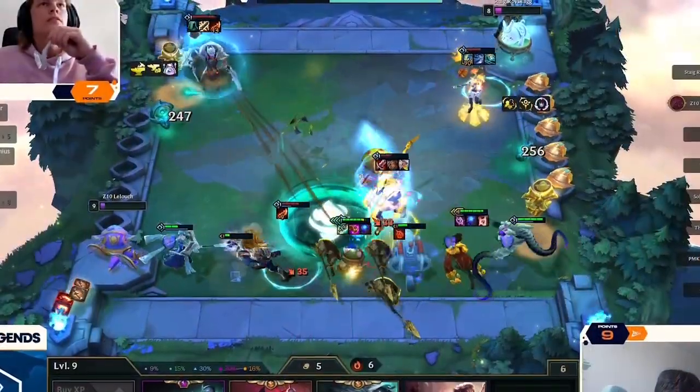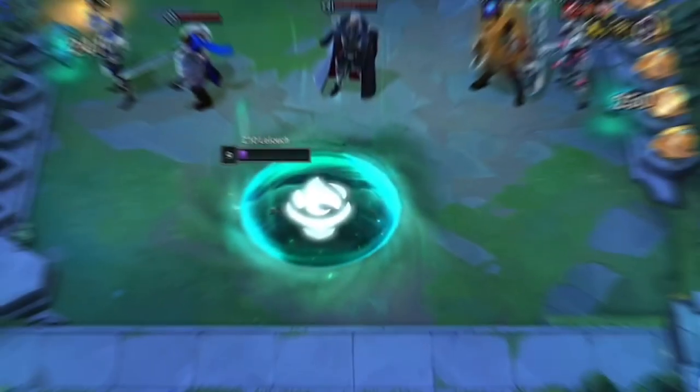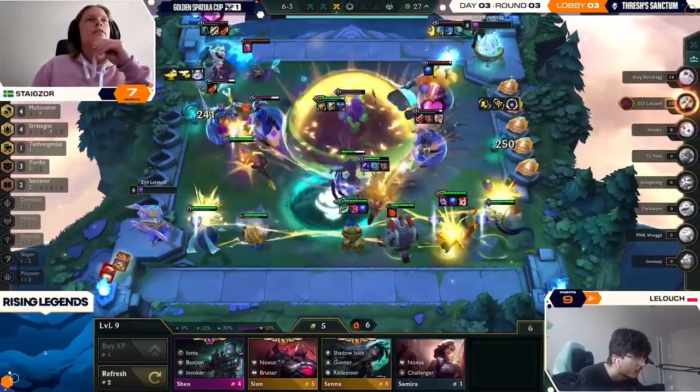We'll start with Stegzor's board, a classic tempo composition that played a starring role throughout the tournament: Azir. This composition focuses on getting strategist units on the board and relying on the damage of duo backline carries Azir and Lux.